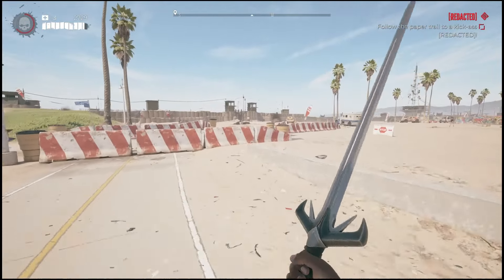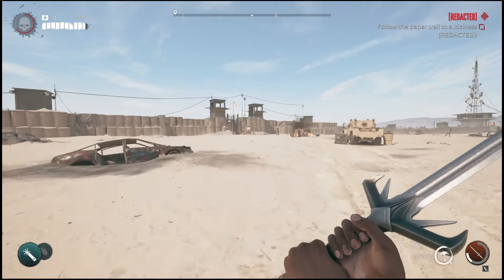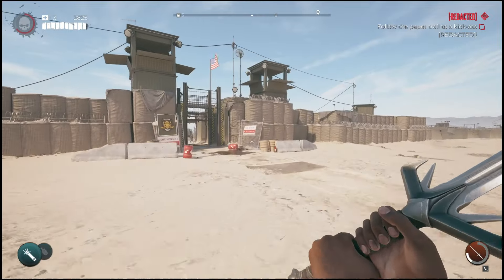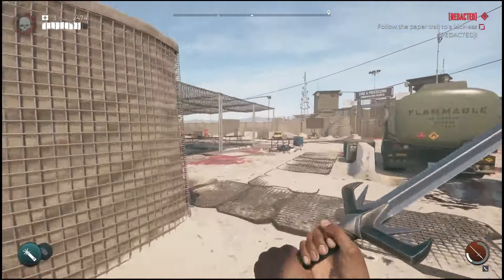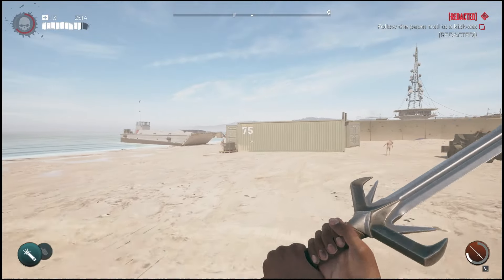Once you guys have made it to Venice Beach, just hop over the hotel walls and make your way out to the beach area. Here you will find the army base. All you'll have to do is simply get inside, go to the location I showed you guys on the map to kill that zombie, and you'll be able to start the mission. Once you guys start the mission, the first step is located right around the corner, so I'll show you guys exactly how to get started.